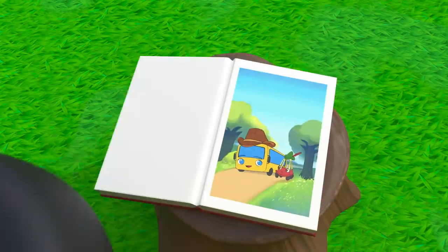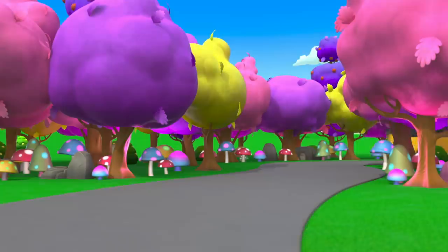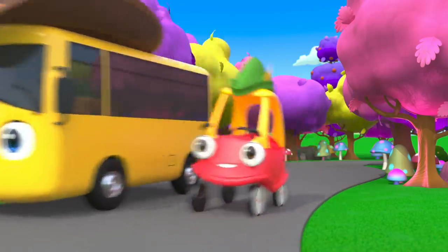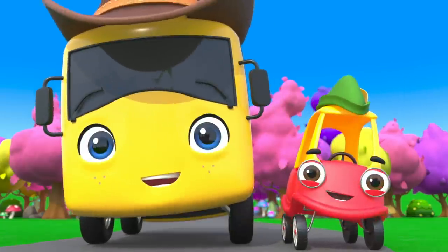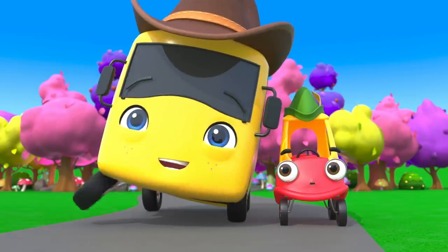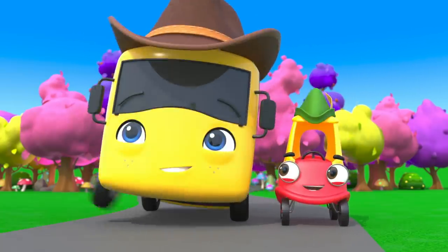Buster is telling Cozy Coop a story. Once upon a time, the adventurers Buster and Cozy were driving through the deep wood. They came to a castle where King Terry lived. They were very excited to see him.